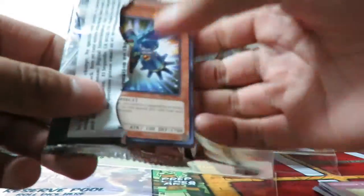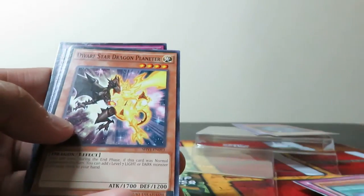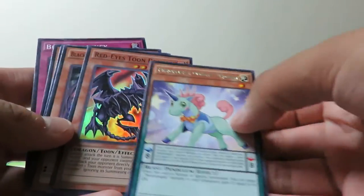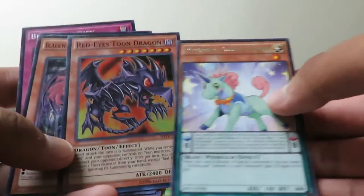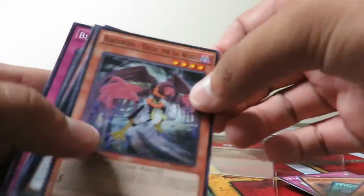Final pack! Let me know what you guys got in the pack below. Come on, just one Performa Pal. Raid Raptor — oh yes! Red Eyes Toon Dragon 2! Okay, I can't complain about those packs. We'll set those aside and check them out in a minute.